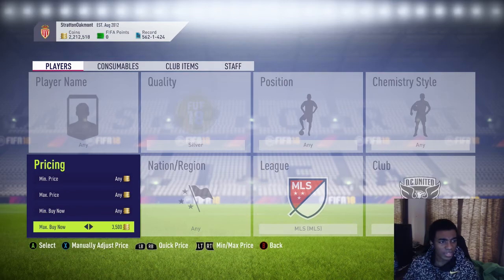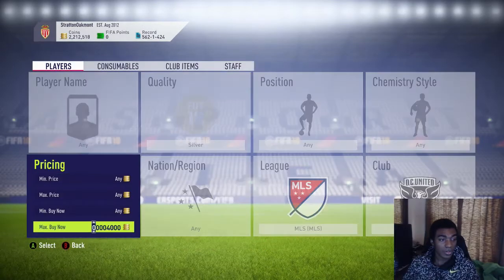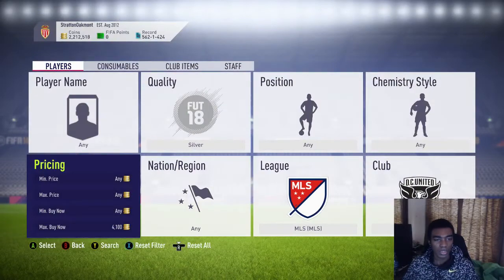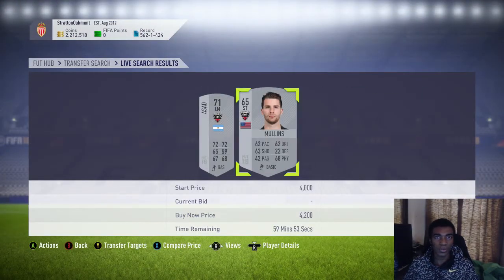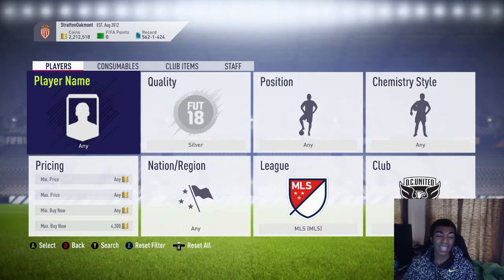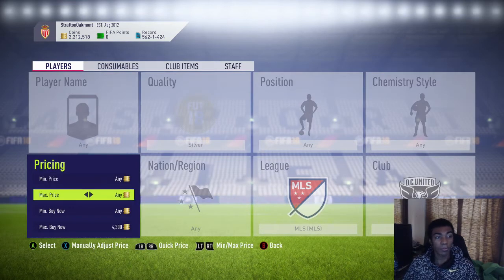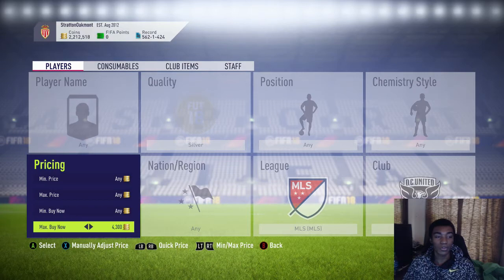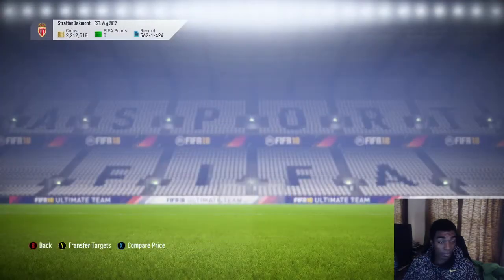The first filter we're going to look at is DC United in the MLS. These cards are going for around 4,000 coins apiece and they're just rising. Before you do these filters, make sure you check the prices like I'm doing right here — check what the lowest buy now is, then go down maybe 500 to 1,000 coins. I like to go down 700 to 800 coins per card from the minimum buy now.